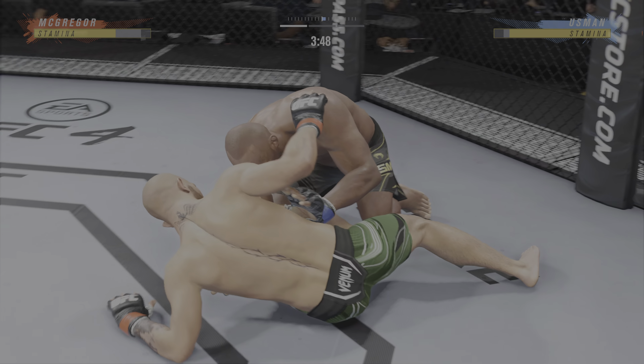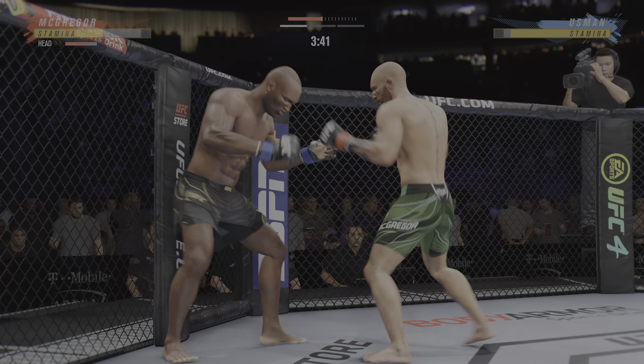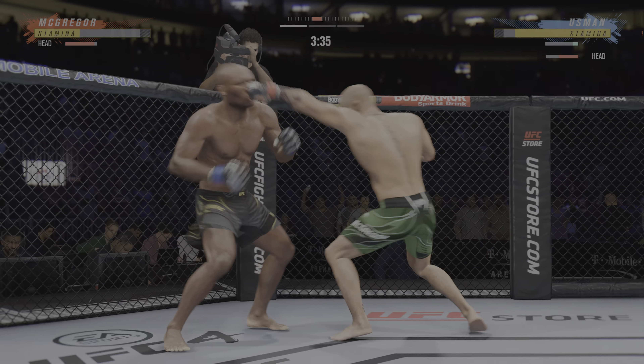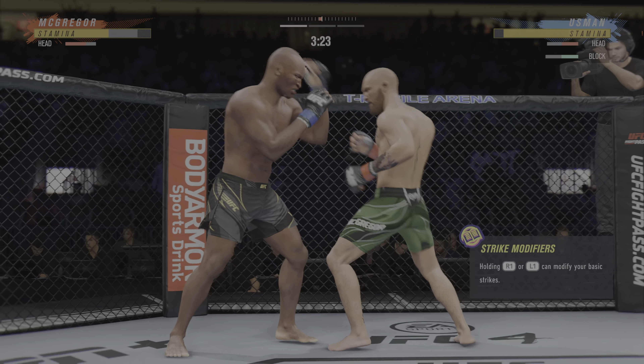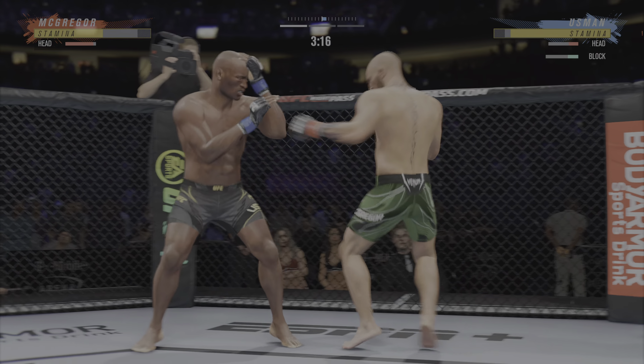Half guard for him here, and a lot of offensive options at his disposal. He has submission options, but the safest option is going to be to use his ground and pound. Build a base, cost him with big strikes, get back to position, and just really wear him down with a really secure position.